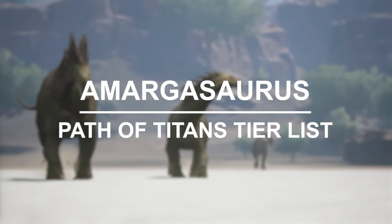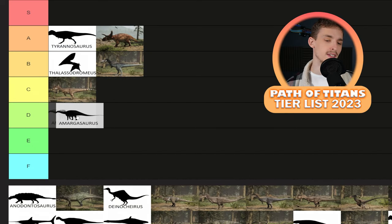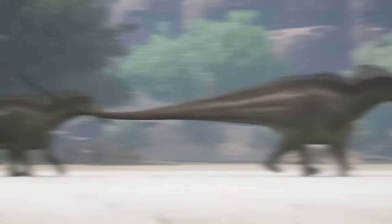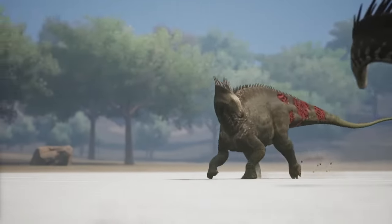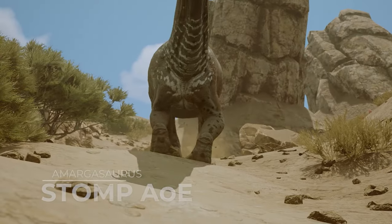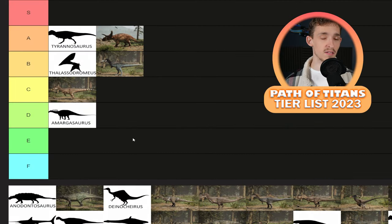Another dinosaur I don't go near is Amargasaurus. Last time I put it in F tier; I'm going to put it in D for now. It has definitely gone up from last time. When I last played it, it was very squishy — for what it was, it was terrible. It's gotten some slight buffs since then. Its stamina has been tweaked, and that actually allowed Amargasaurus's stamina to shine a little bit better. It also got the area of effect stomp attack, which when you're actually able to properly hit it, is a very effective attack. So Amargasaurus has been able to go up from F to D.